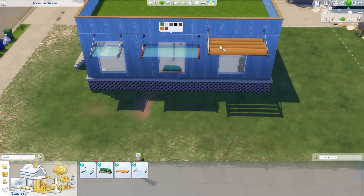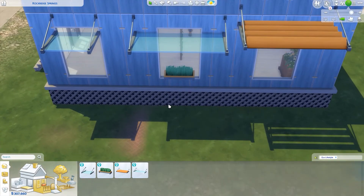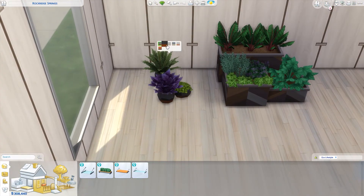Moving on to window stuff — these are awnings. We have a small glass one and a big glass one with matching swatches, a wooden one which is nice, and then a flower box with that same grass texture as the bench, so it doesn't look the best. But I'm still glad we got something. Moving right into plants — we have a ton of plants to go through.